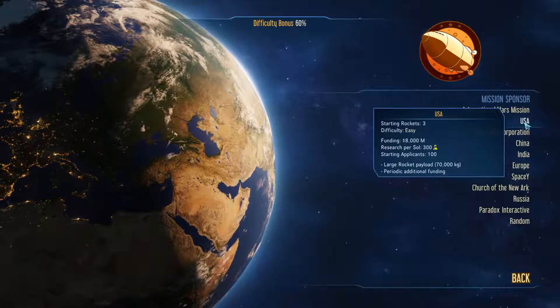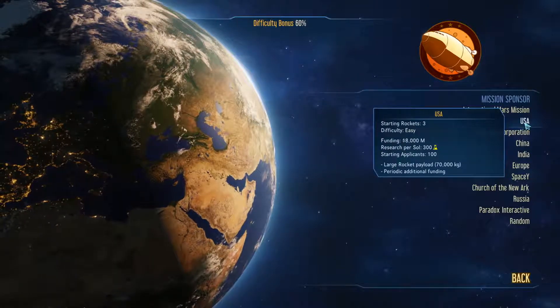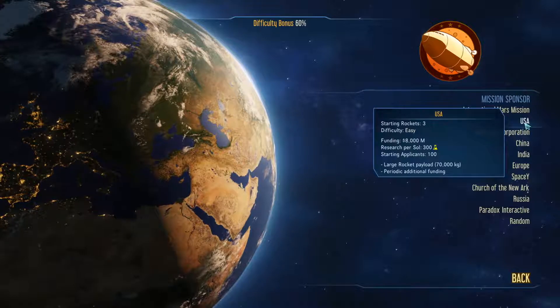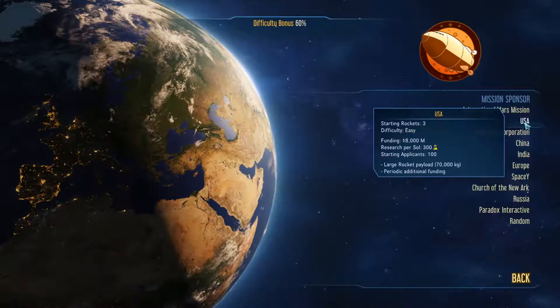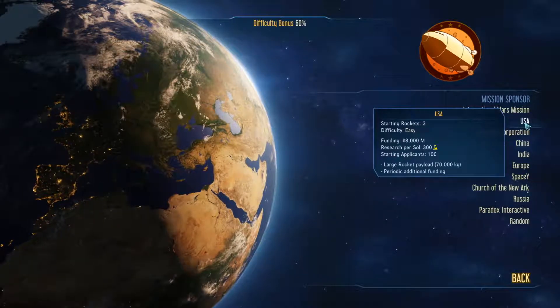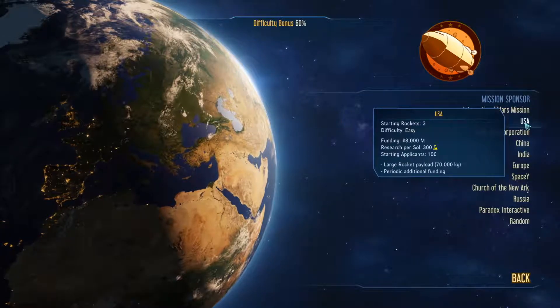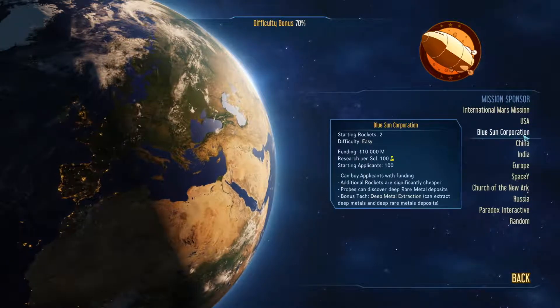USA starts off with three rockets, 8 billion in funding, 300 research per soul, and it starts off with 100 applicants, with an extremely large payload of 70,000 kilograms. You also periodically get additional funding.